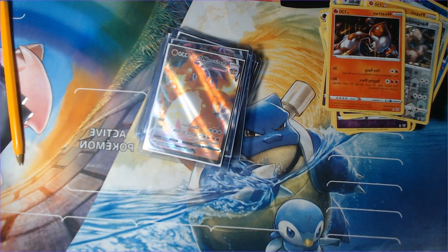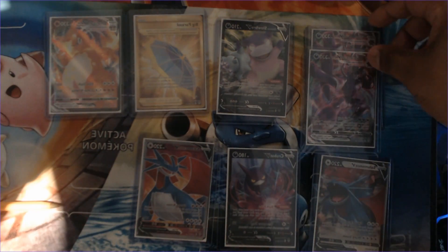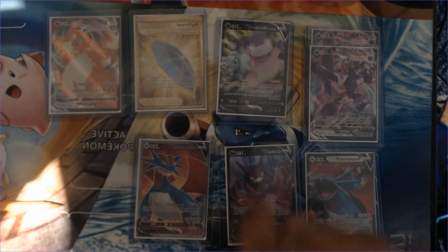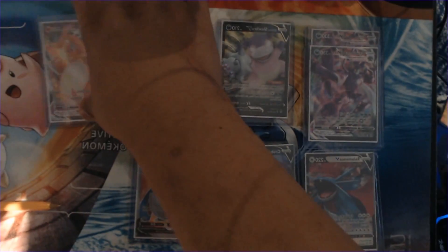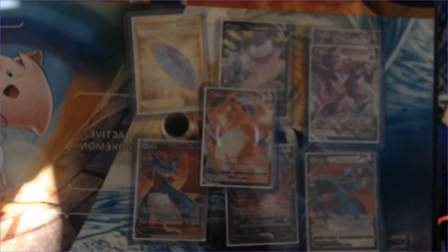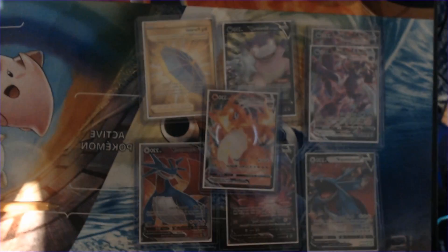Alright guys, let's take a look at what cards we got. This is the pulls we got from this set. We got two Grimsnarl V-Maxes, we did get a Crobat which is gonna be awesome to put into some decks, we got a Salamance V and a Salamance V-Max, we did get a Slowbro V, got a golden Big Parasol, and obviously the coolest card was the Charizard V-Max. Look forward to seeing these cards and more on our website at redRiotGames.ca - be sure to like, comment, and subscribe for more content. Thanks guys!